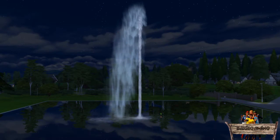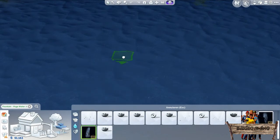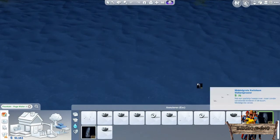To show you how huge these fountains are, I placed my Sim right next to it. If you are wondering why my pool water looks so flat and has such a perfect mirror effect, take a look at my mirror pool water video, for which you will find a link at the end of this video.